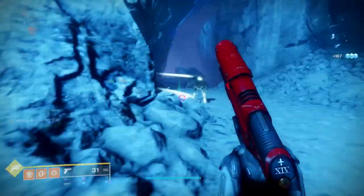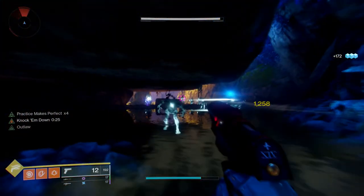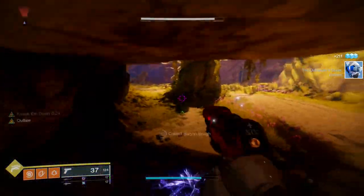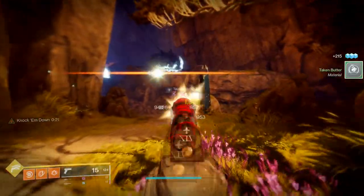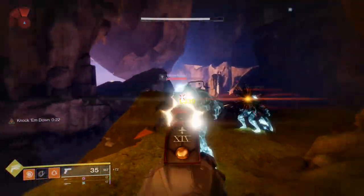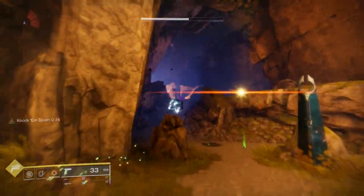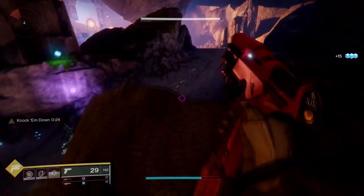That's all the Sundial weapons. Let me know what you guys are going to be farming. I'm going to be farming Breach Light, Steel Feather Repeater, Perfect Paradox, and Line in the Sand. I think I have a good Marty's Retribution already. Gallant Charge I don't care for, and Patron of Lost Causes I just don't care for as a weapon because we have other great Scout Rifles in the game that do a better job. Let me know what you guys think and what you're going to be using in the comments below. Thanks for watching — links are in the description and I'll see you guys later.